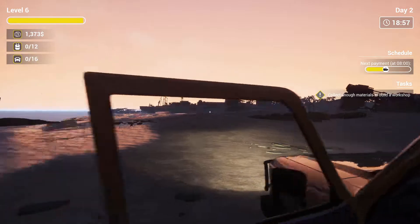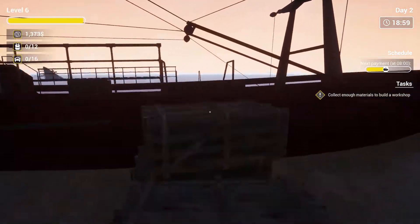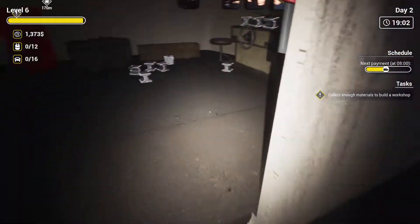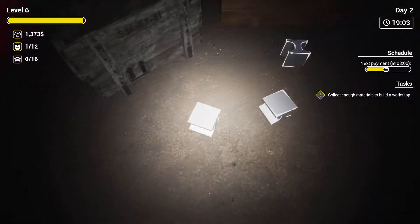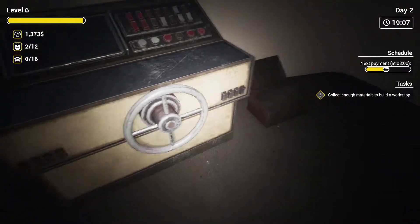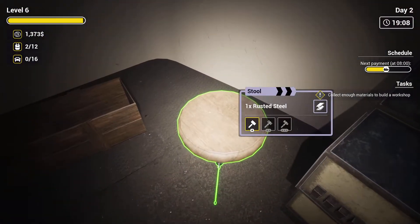F is to turn on your lights, E is to get in and out. Let's quickly do this. I don't know if the ship is gonna stay here forever or not. Okay, can I break anything else? Oh yes I can.